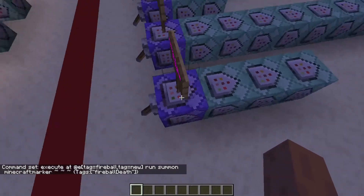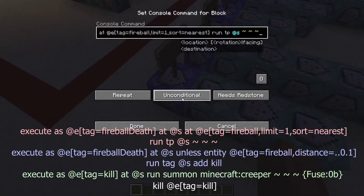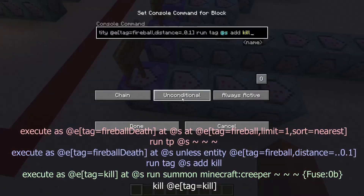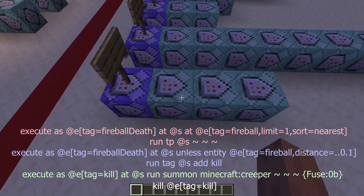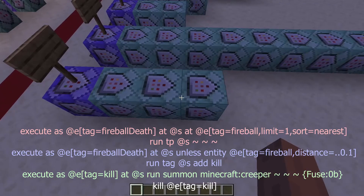This command chain will teleport the marker to the fireball and check if it lands. On the first command block we're teleporting it, and on the second command block we're removing the marker and exploding the fireball.